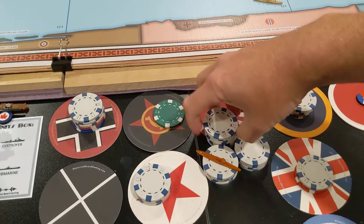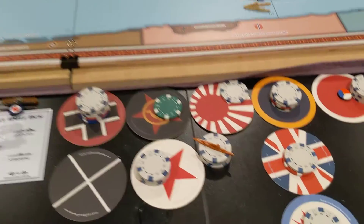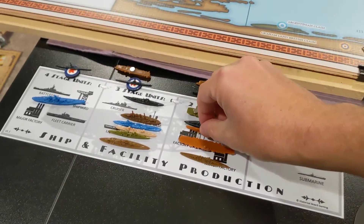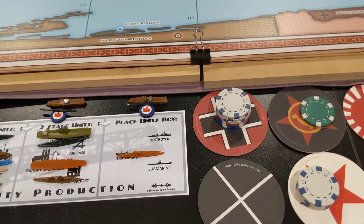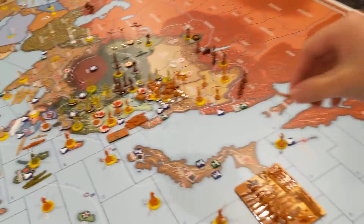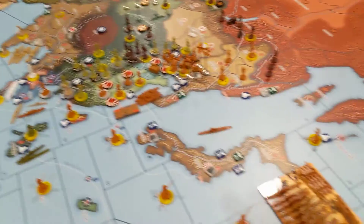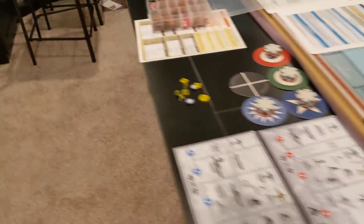I paid all this — and that's $4, which completes my cruiser. He gets completed and I'll place him at that shipyard right there. That's four cruisers for Japan.